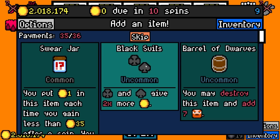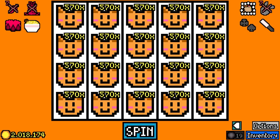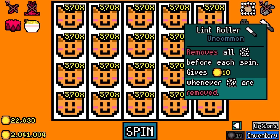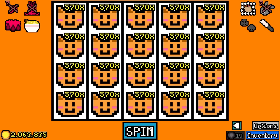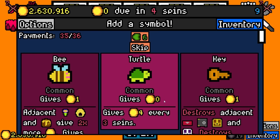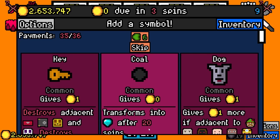We'll take black suits because it's uncommon, we'll take lint roller because it's uncommon. I could activate lint roller now to remove it straight away but I'm not really playing for the money here. We've hit two million — still nowhere near where we need to be. A few more black cat essences and we're there. Just got to find them — I wouldn't mind a pizza cat essence as well.